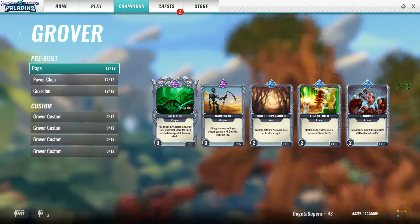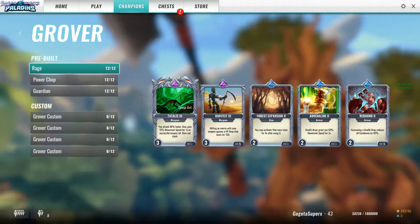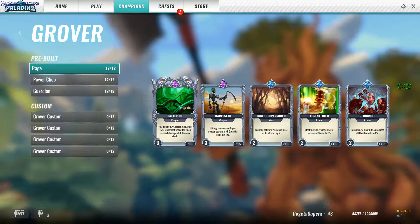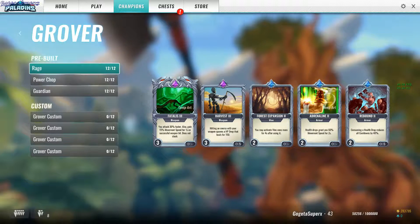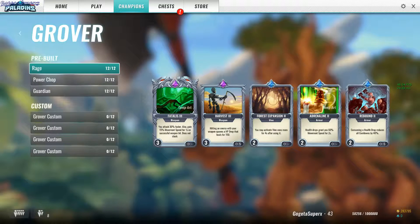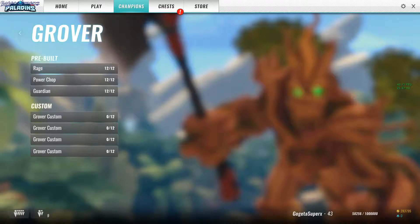Grover: Rage definitely, because in all games you'll face ranged champions. This deck gives you a second vine to activate if you miss the first one or the enemy escapes. When you use the first vine and also when you attack them, you move faster so it's easier to chase them.